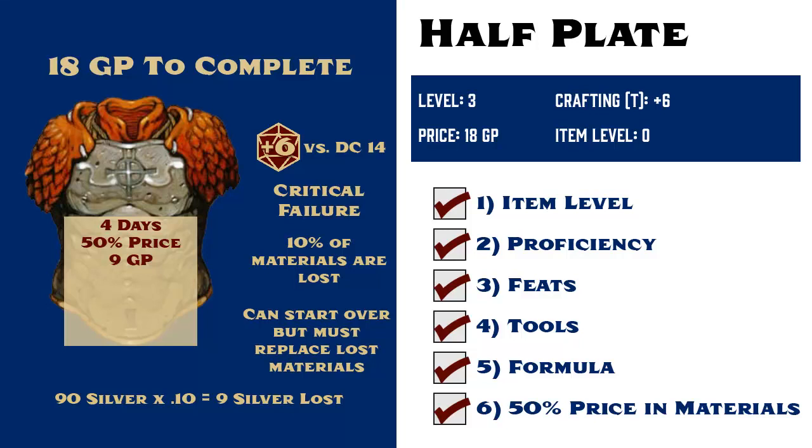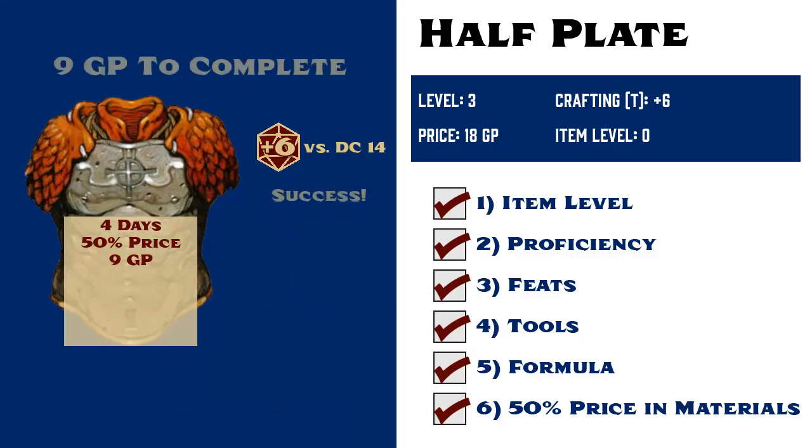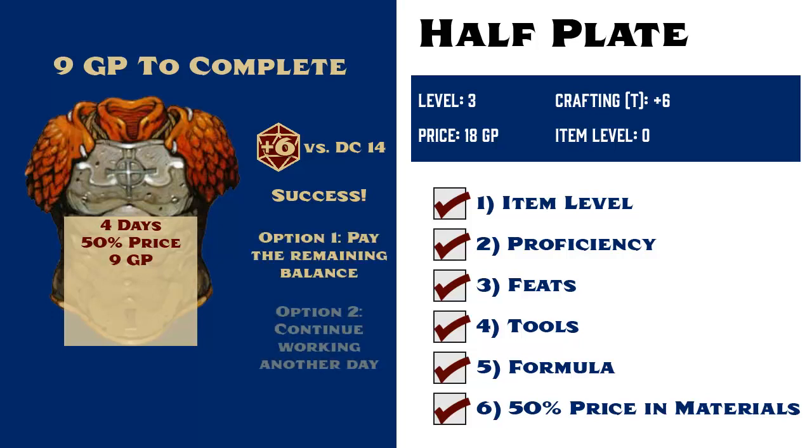But if Gamera rolls an 8 on her check, then she succeeds. She now has two options. The half plate armor has a remaining balance of 9 gold that needs to be covered. She can either pay that 9 gold and instantly finish her work, or she can spend another day of work to lower that balance.